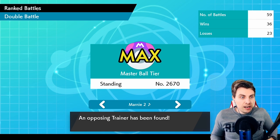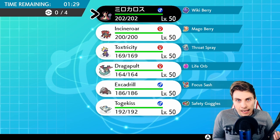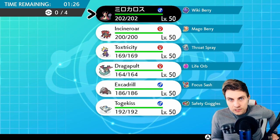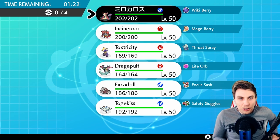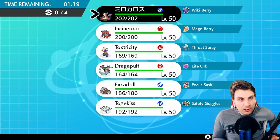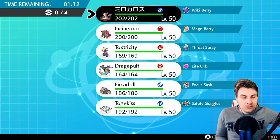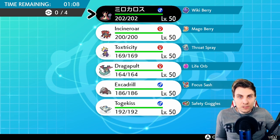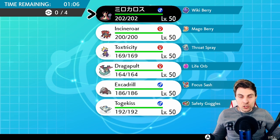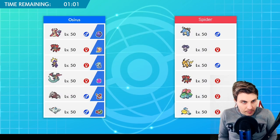I'll link the Roserade rental team above. Dragapult kind of helps against the Psychic threat, Excadrill helps against the Ground and Steel threats that Toxtricity has. Toxtricity has a lot of real problems to get going, which is why I think the team's not quite there yet. But rather than sit in front of a computer for the next two hours changing things, it's best to dive head first, test the team out, see where the discrepancies are, and change things going forward.